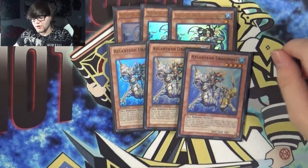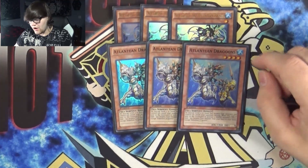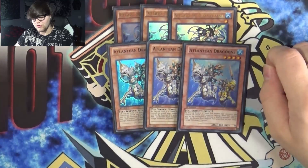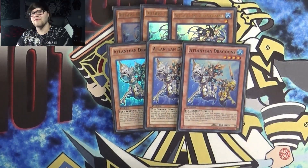Speaking of Dragoons — three Dragoons, obviously. Dragoons, when sent to the graveyard to activate a water monster's effect, gets to add a Sea Serpent-type monster from the deck to the hand, except Dragoons. But it doesn't matter because you've already searched the Dragoons. It allows you to search Moulin Glacier, allows you to search Deep Sea Diva — it lets you do a lot of different things.